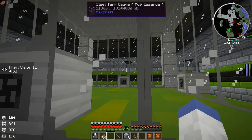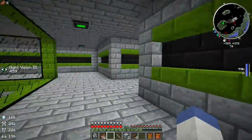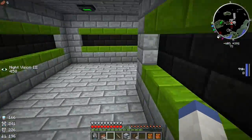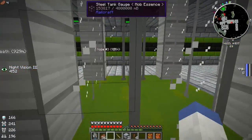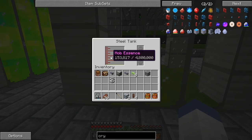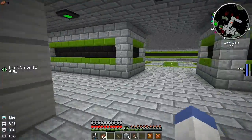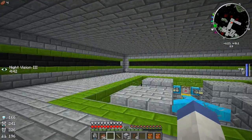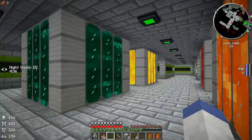Since our spawner is not running, it looks like it's splitting the mob essence evenly. We've got 13k in there. Let's go check on the big tank — we should be getting a little bit more in that one at least. We've got 153 thousand in here, okay, so it's definitely working.